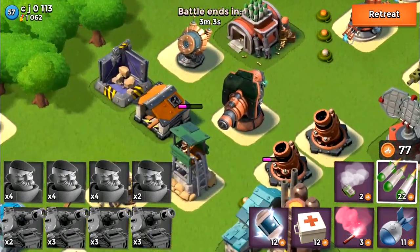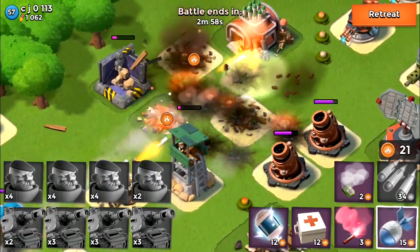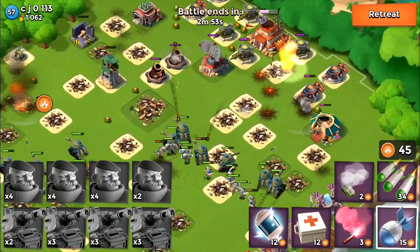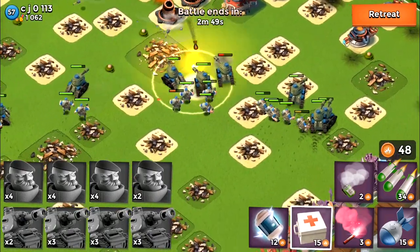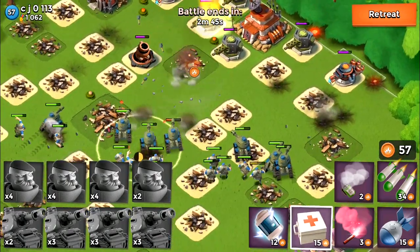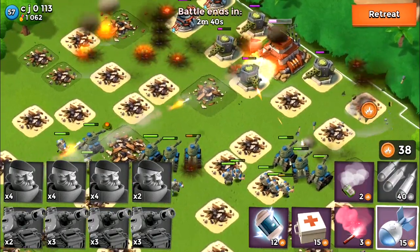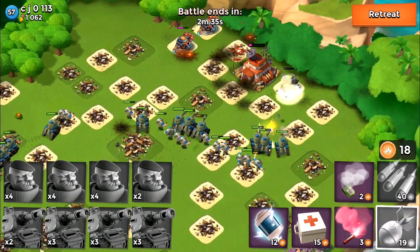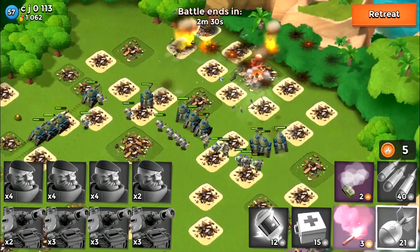The HQ is starting to get blasted, and I'm working on the boom cannons and shock launchers. They're splitting up again — they're not listening to the general! Okay, I'm going to be finishing off this HQ. About 90% of the base is basically gone. I've been tossing grenades and artillery from the tanks and blasted the whole base.